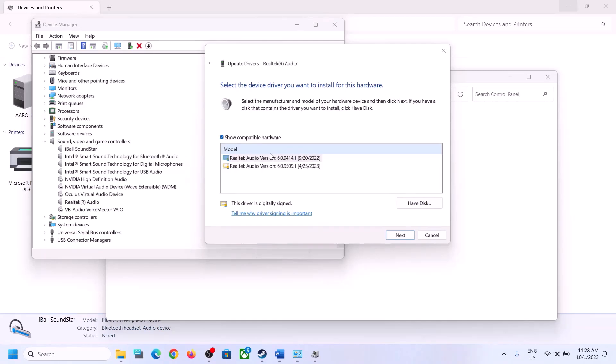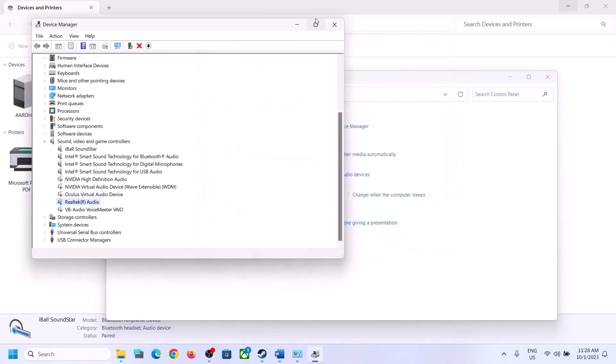In the driver list you may see options like 'high definition audio device' or Realtek. Try selecting a different driver from the list, click next to install it, then restart your computer and check.